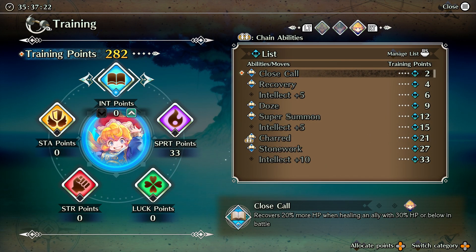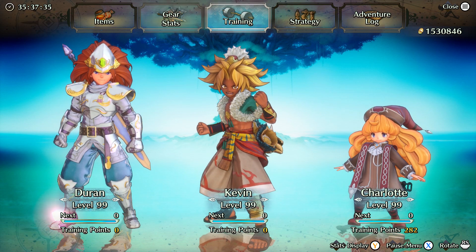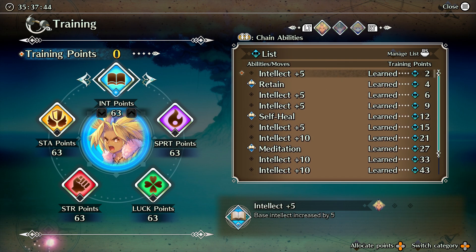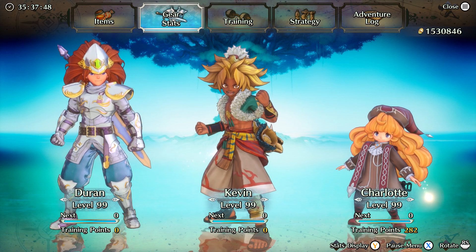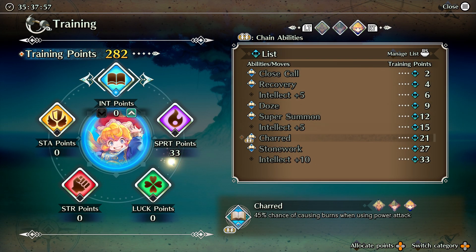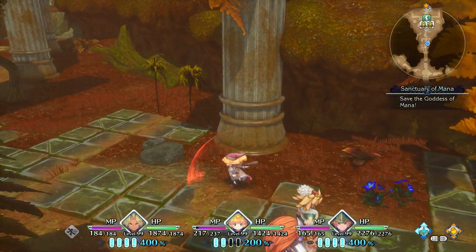Going down the intelligence path — you keep the summon and get two debuffs that proc on power attacks. Small chance but it's decent. Kevin on his dark path actually gets a damage buff if the enemy is debuffed, so these would synergize with that. His silence is about 30%, but silence doesn't work on bosses. This one has a higher percentage so it's a chain ability — good for that. You could use these if you've got free slots and she's throwing power attacks.